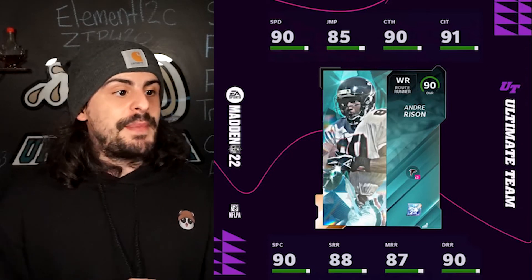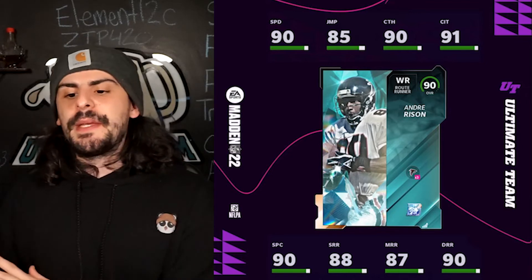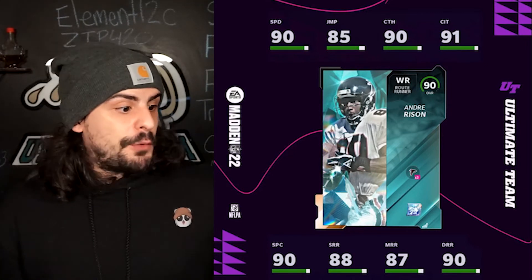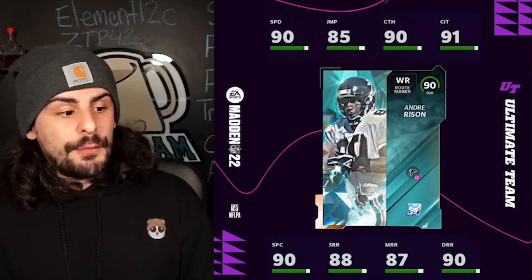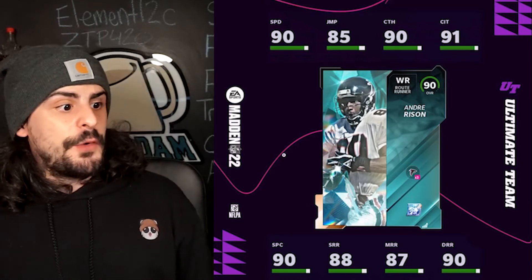Andre Rison is another wide receiver coming into the game — 90 overall speed. He makes my top 10 list and plays for a lot of different theme teams. His short, deep, and mid route running are all pretty solid. Again, another really good receiver — there are a lot of good receivers out of this team diamond program.